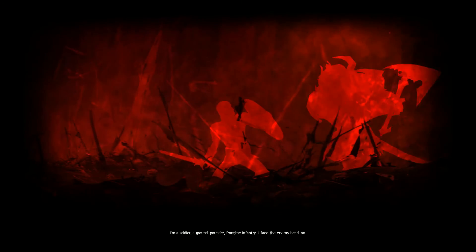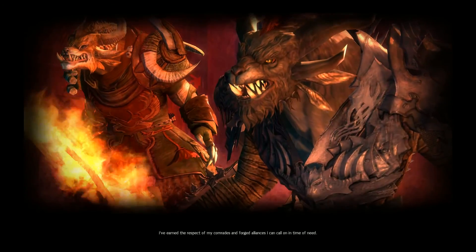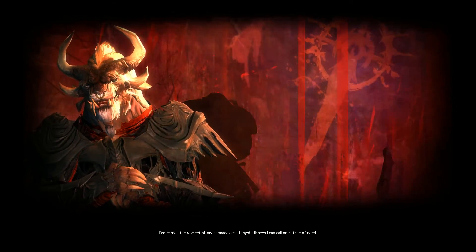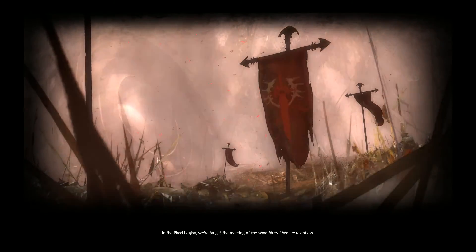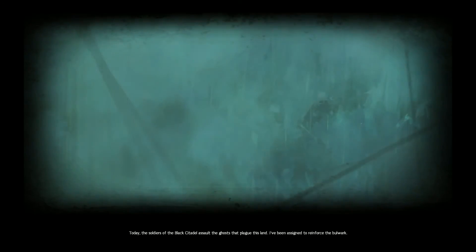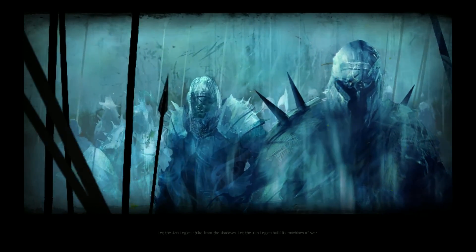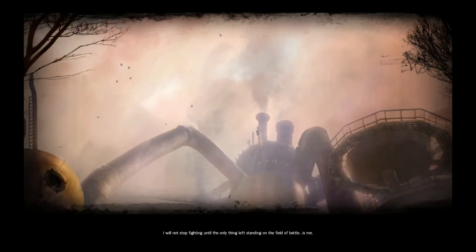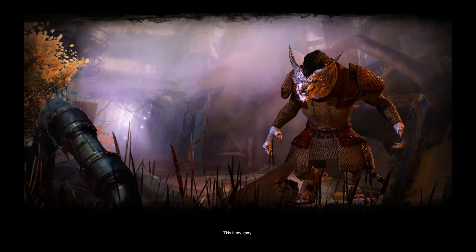'I'm a soldier, a ground pounder, front-line infantry. I face the enemy head on. I've earned the respect of my comrades and forged alliances I can call on in time of need. In the Blood Legion, we're taught the meaning of the word duty. We are relentless. Today, the soldiers of the Black Citadel assault the ghosts that plague this land. I've been assigned to reinforce the bulwark. Let the Ash Legion strike from the shadows. Let the Iron Legion build its machines of war. I will not stop fighting until the only thing left standing on the field of battle is me. This is my story.'